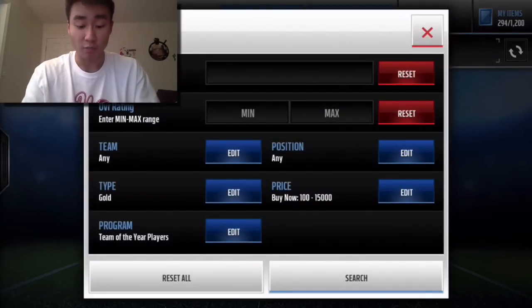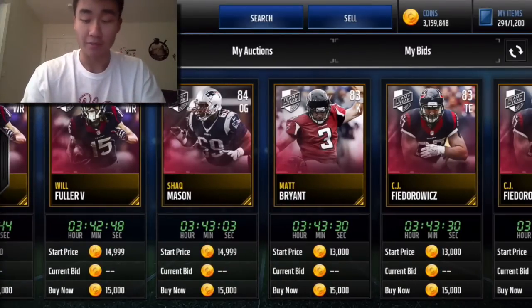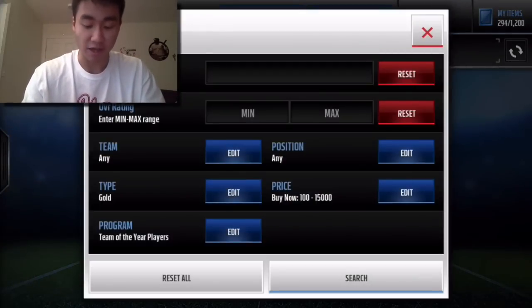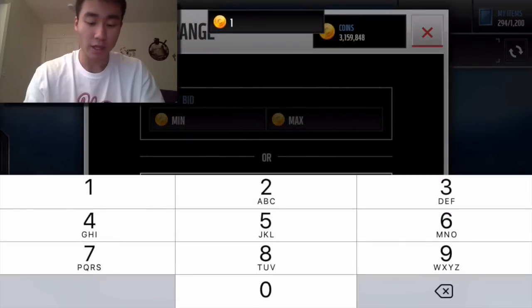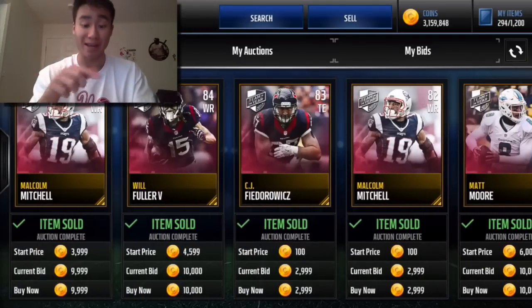Prices dropped really quickly — when the promo first came out I saw them going for 20k, 25k, even 30k, and in a couple hours it's down to 15,000 coins. I would prefer to snipe these players for about 10,000 coins right now.